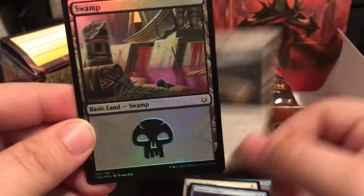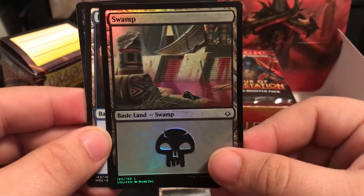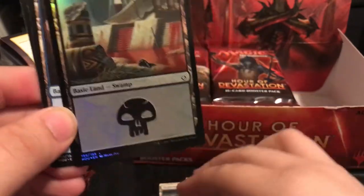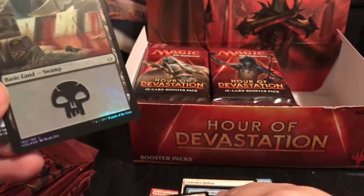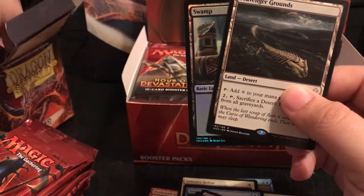We got a shiny - Foil Swamp! Lucky the shiny. We're going to go ahead and sleeve our rare and our shiny, because that's what we do. Sleeving the rare.